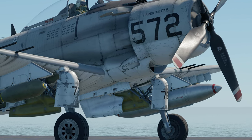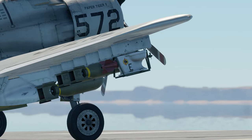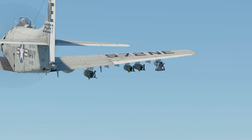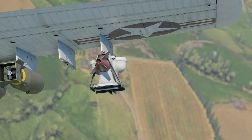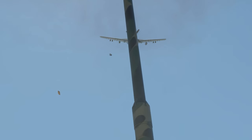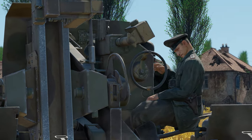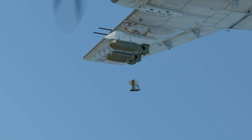Oh yes, there's one more thing. History buffs probably remember that one photo with a Skyraider carrying a toilet — this was the way American pilots decided to commemorate the dropping of the six millionth pound of ordnance. Now you can do the same. If you drop this unique porcelain bomb on an open-topped vehicle, it'll eliminate at least one crew member. And if it hits a vehicle that has a roof, then it'll do massive damage to enemy morale.